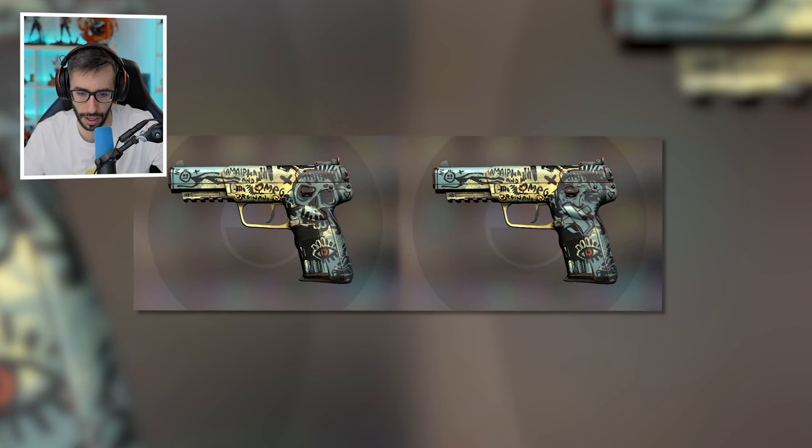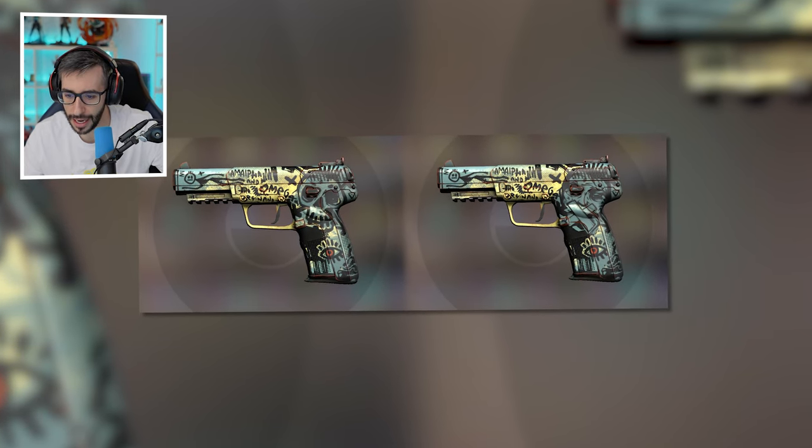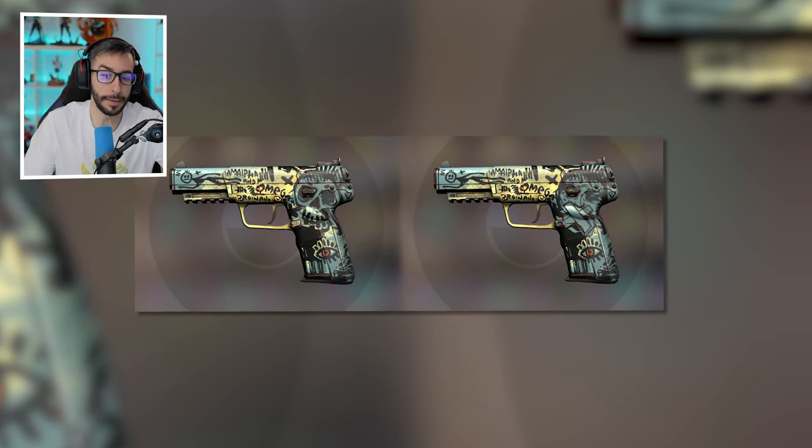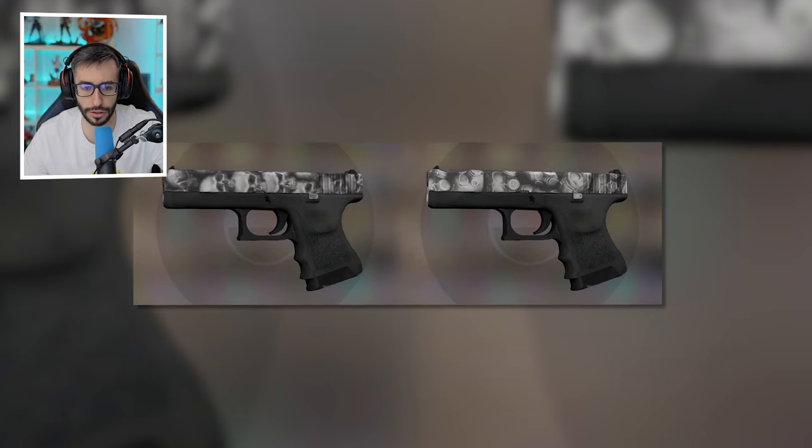For example, this Five-SeveN Scroll: there is the calavera in the world version, and on the right side I'm not sure what it is, but it's creepy, to be honest. I would say that personally the right side does something for me, but well, there are their own Chinese things.